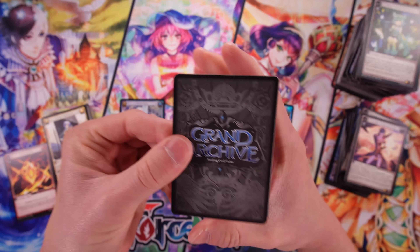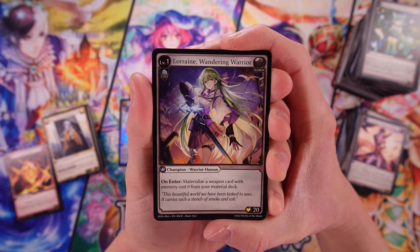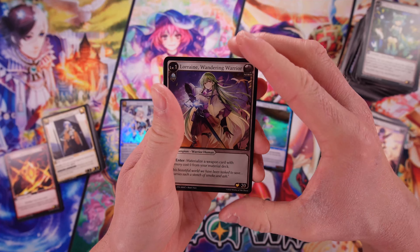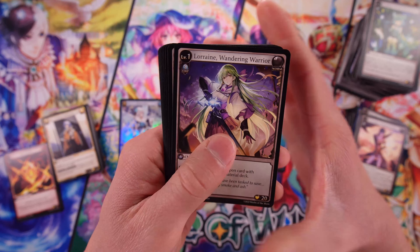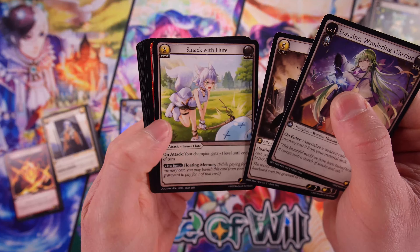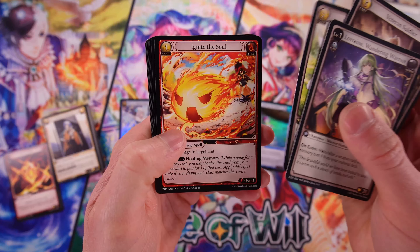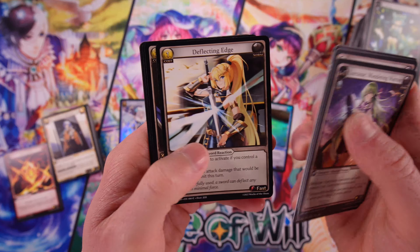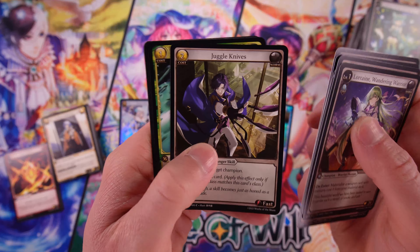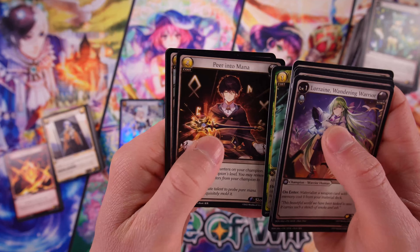I'm sure you could go through and see the different artists' various styles that make them distinct, but they still fit within the realm of Grand Archive, which I think is great. This is our last pack guys, so let's take this a little bit slower. We've got Veteran Soldier, Smack with Flute, Ignite the Soul, Invigorated Slash, Deflecting Edge, Juggle Knives, Favorable Winds, Peer Into Mana.